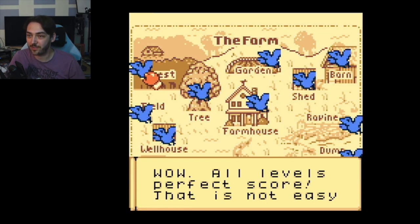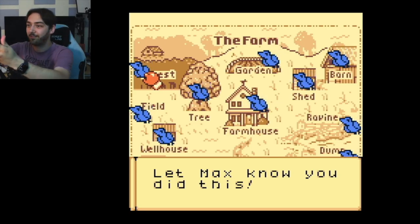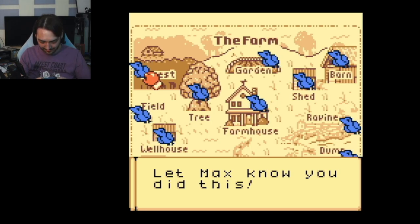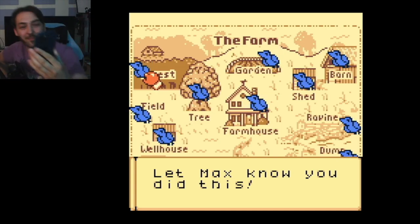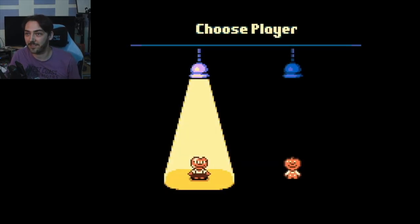Perfect! All levels perfect score — that is not easy. 'Let Max know you did this!' I'm going to take a picture and send it to him right now — let's see if he sees it straight away. If he does, I'm keeping this in the video. Sent! Now let's go to the final bit — the abandoned house at the top.